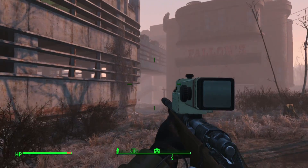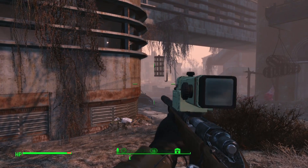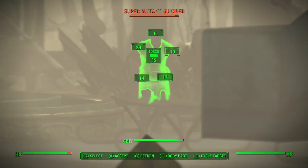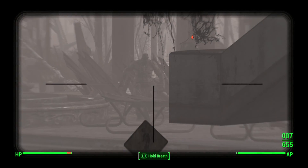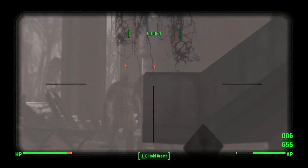Next you need to kill the suicide super mutants, but you cannot detonate the box because then you will not be able to pick up the mini nukes. So what we're going to do is be hidden, so then we get that two times multiplier on them.